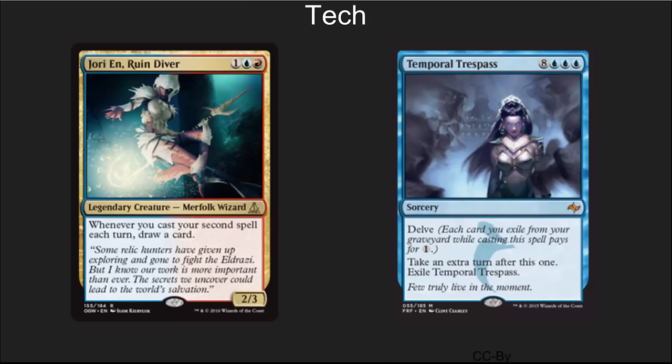Temporal Trespass is also very interesting here. I had not even considered this in my Delver builds until I saw this come up. I will be playtesting it — I'm a little bit skeptical about the triple blue, but it's clearly worth a try.